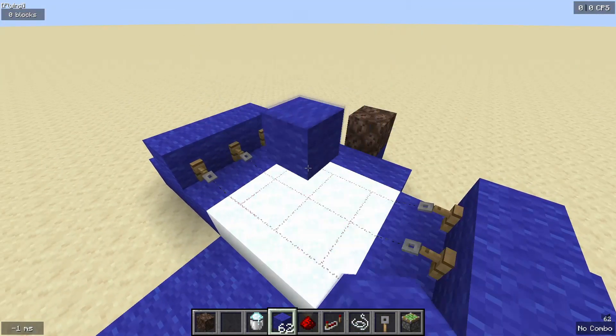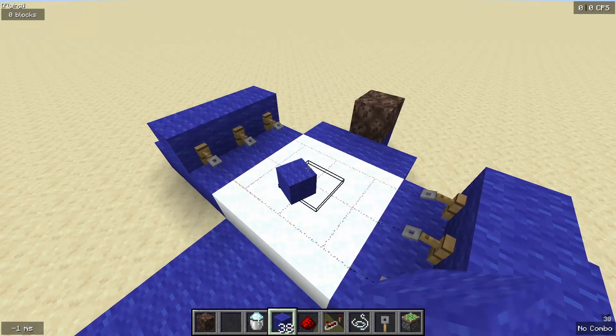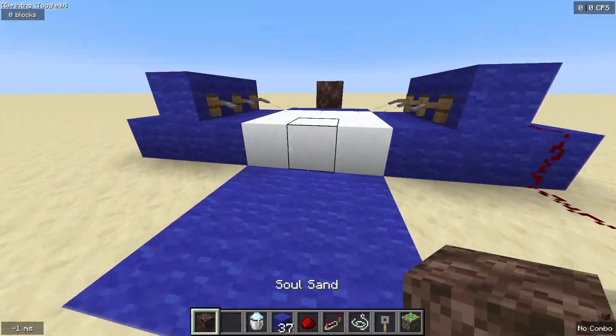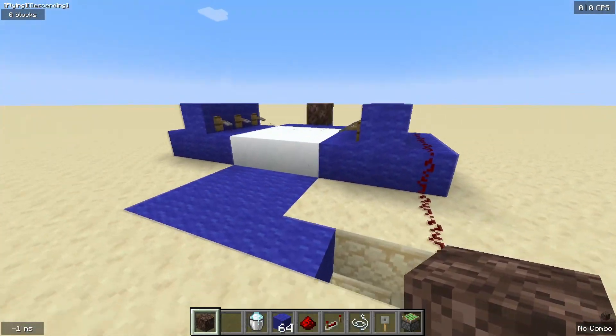I've also made a variation of this where you use string and some redstone — that way you don't have to place the blocks yourself. Once the Warden has entered, it'll activate the tripwire hooks, raising the pistons, and those pistons will not go down until the Warden has died.